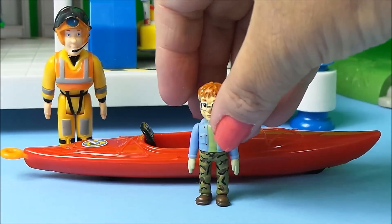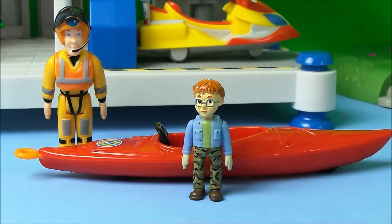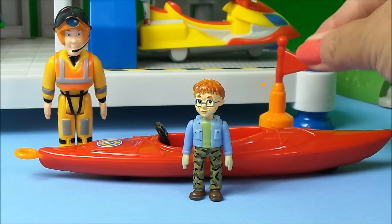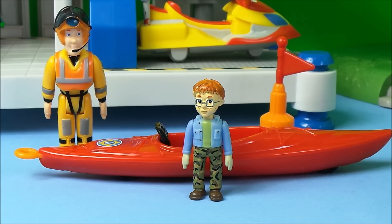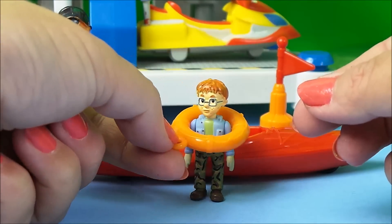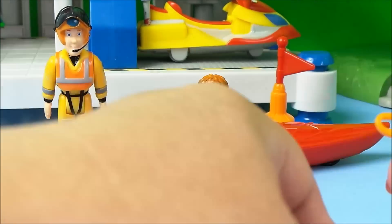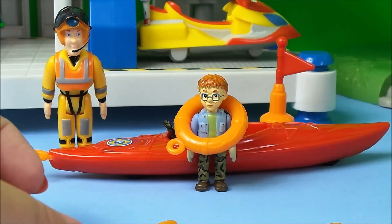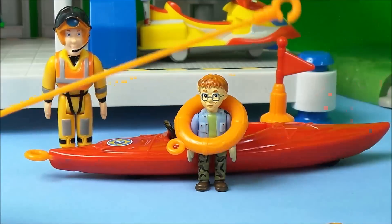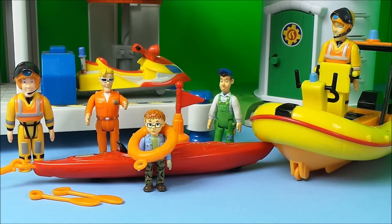Next we have Naughty Norman Price. We have a buoy that will float in the water, and we also have a life ring that can go around Norman, two paddles, and also a tow rope. So this is an amazing pack then guys and Fireman Sam can complete lots of sea rescue missions with this set.